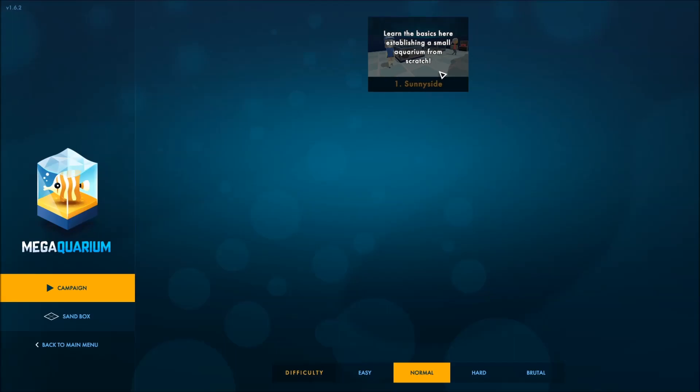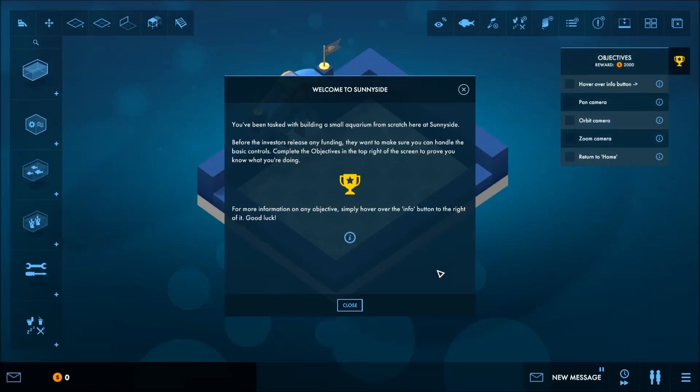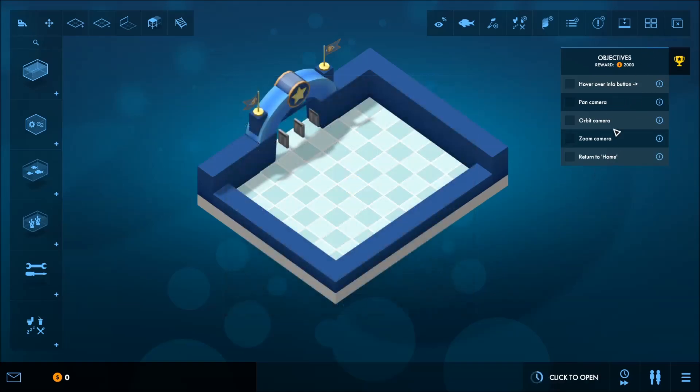Here, establish a small aquarium from scratch. Sunnyside. Welcome to Sunnyside. You've been tasked with building a small aquarium from scratch. Before the investors release any funding, they want to make sure you can handle the basic controls. Complete the objectives in the top right to prove you know what you're doing. Oh my goodness, okay.